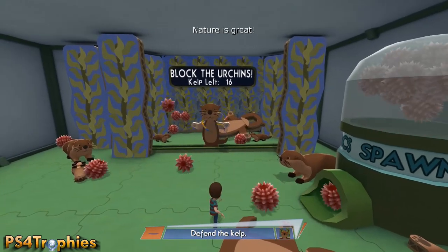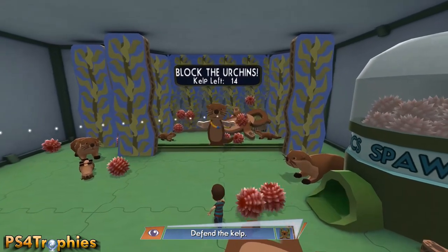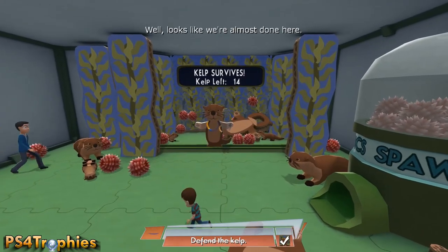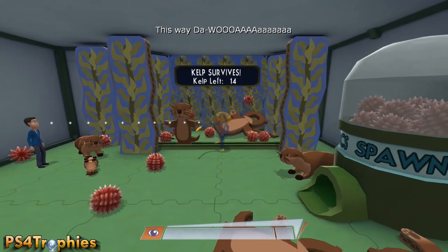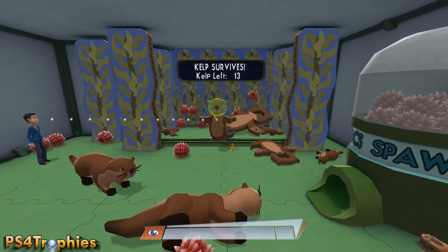The otter head is the head of the otter that we're holding and controlling right at this moment. So once you get past all this — and you do have to get past all this as part of the story — before you leave, make sure you grab the otter head and put it on. That'll pop your trophy!